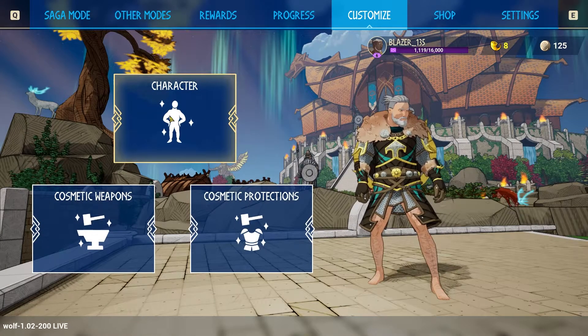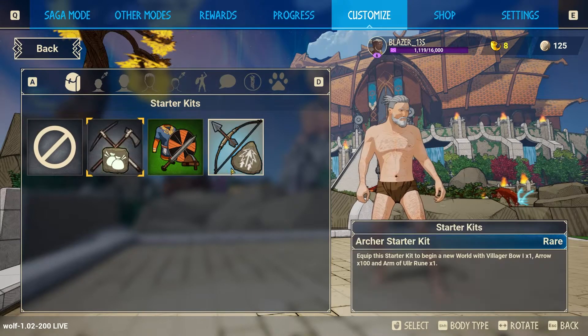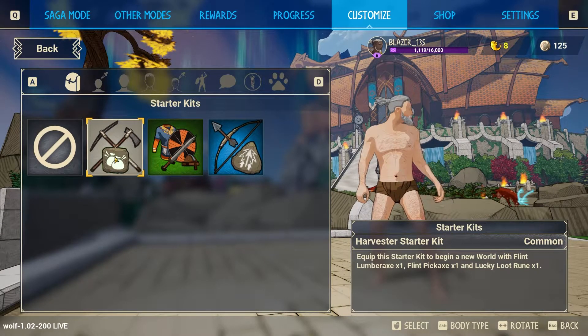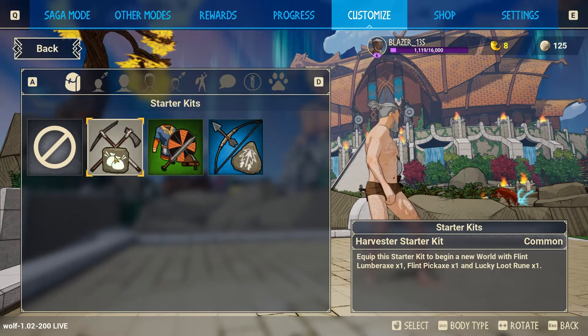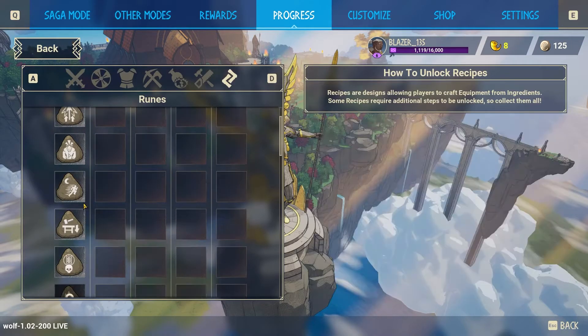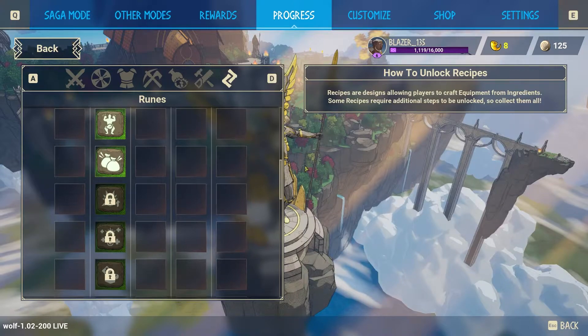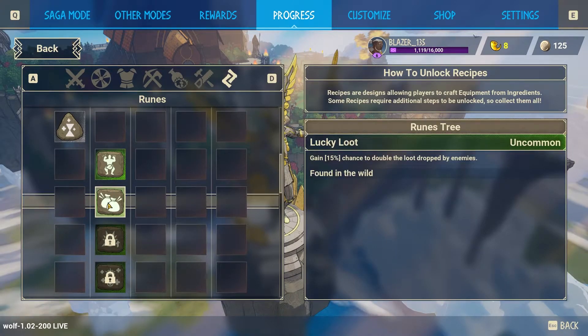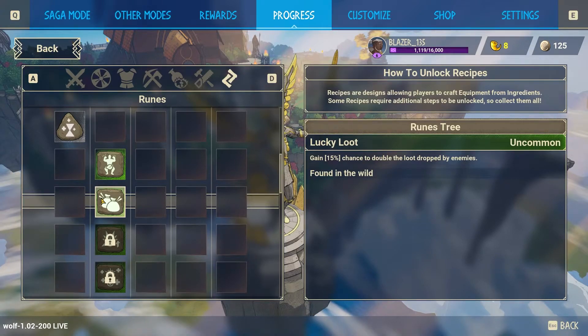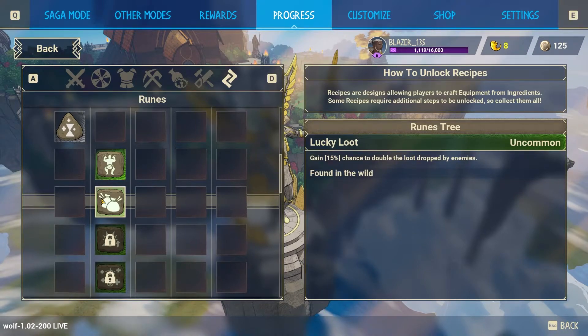Go to Customize, then Character — since I'm level six I have three starter kits available, and they're unlimited so you can use them as much as you want. For example the Starter Harvester Kit gives you a Flint Lumber Axe, a Flint Pickaxe, and the Lucky Loot Rune. The Lucky Loot Rune gives a 15% chance to double the loot dropped by enemies — if an enemy drops bones, there's a 15% chance you get two instead of one, and these runes can stack.